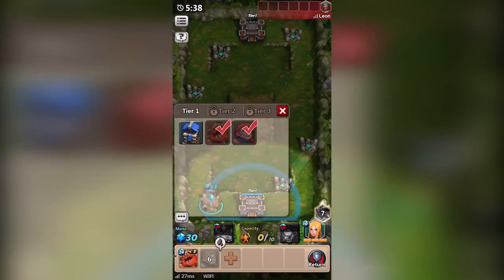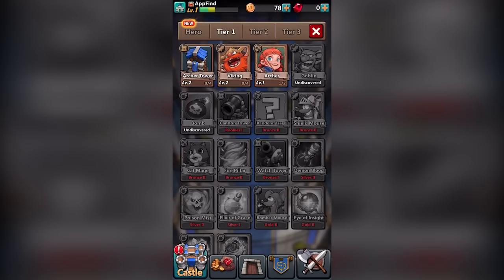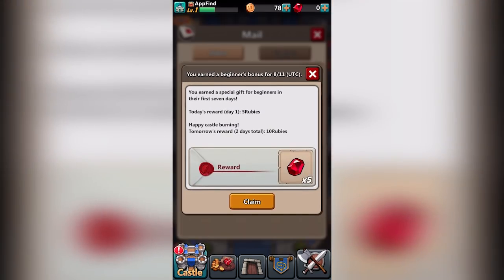You can only place soldiers and buildings in your territory, which is outlined in blue. The further your warriors progress, the more territory you'll expand into, allowing you to take down your opponents much more easily. The more battles you win, the more prizes you'll earn, like coins, which will allow you to upgrade your warriors and even unlock new ones, like archers, dragon slayers, and many more.